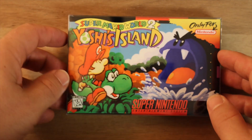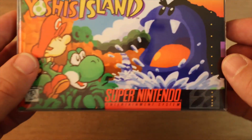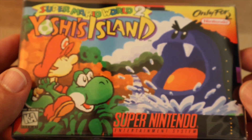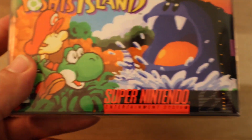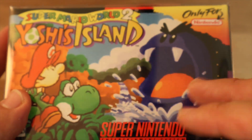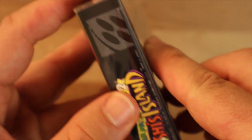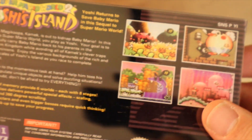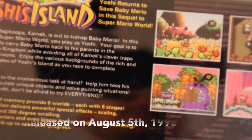Here we are — Super Mario World 2, Yoshi's Island. I absolutely love the cover art of this game. It really catches the imagination and captures the adventure that you're in store for. Let's look at the box — here's the back, the ever-important four pictures that you would look at when you would go rent this game back in the day when this was released.